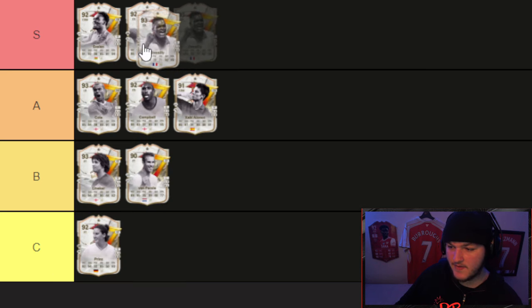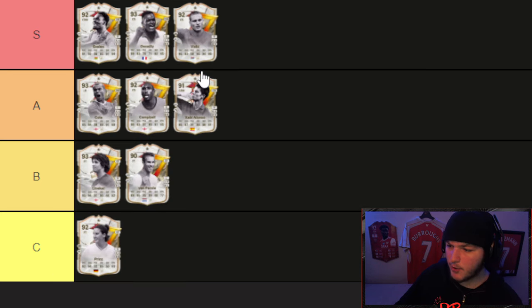Last but not least, Desailly goes into S tier — I actually think he looks better than Vidic. However, his 91-rated Vidic has gone up to about 90,000 coins while Desailly is 350,000 coins, so Desailly should be better because you're paying over triple the price. I'm pretty happy with this tier list: Essien, Desailly, and Vidic are my three S tier players.